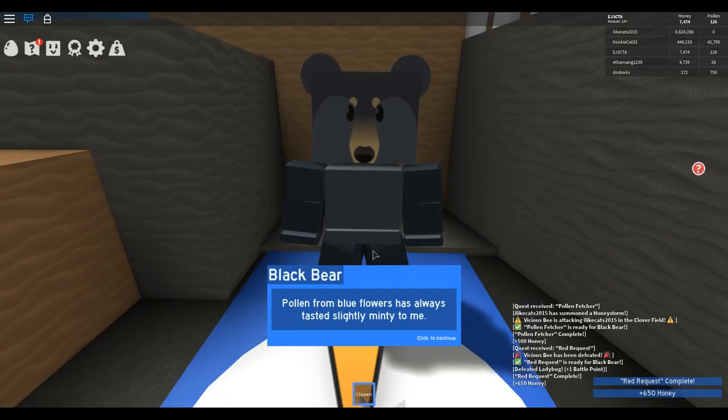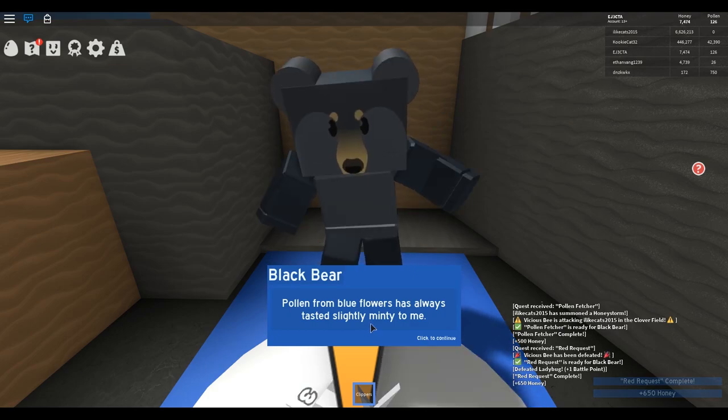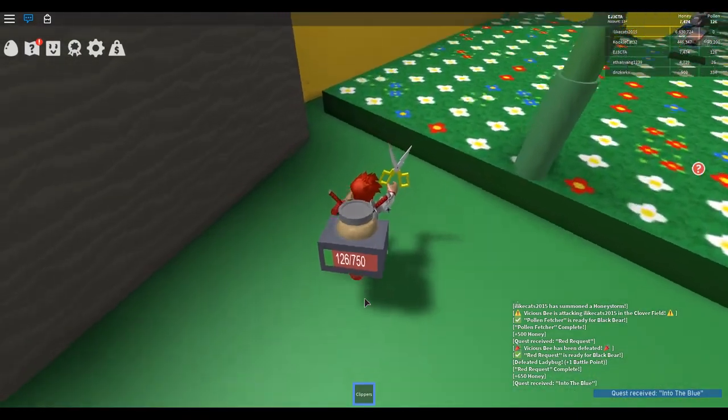Two more quests for the silver egg. He gave us 650 honey. The bear says: 'Pollen from blue flowers has always tasted slightly minty to me. Brown bear tells me it's all in my head — he just doesn't have a refined taste palette like I do. Could you collect a thousand pollen from blue flowers?' So now we have to find blue flowers.